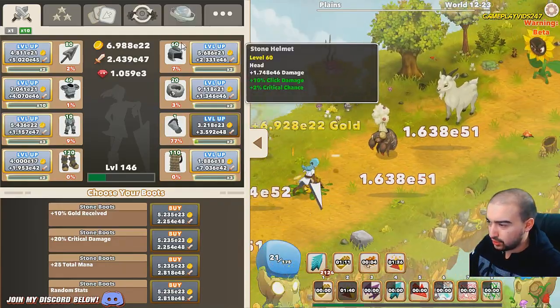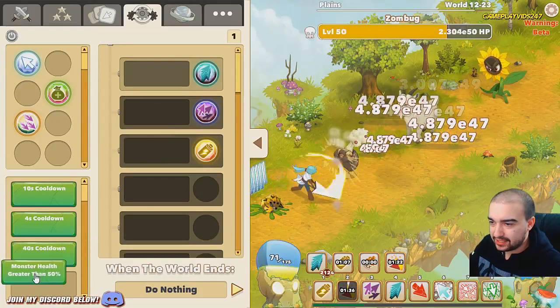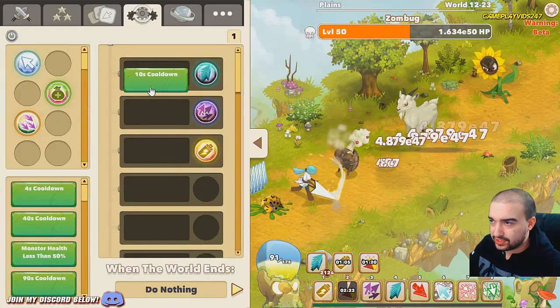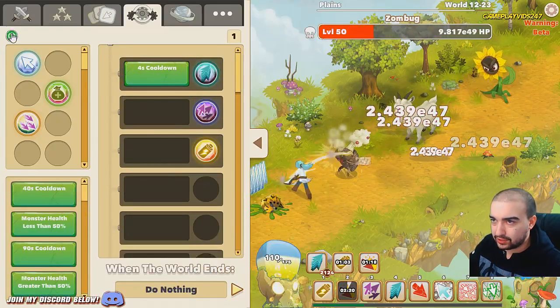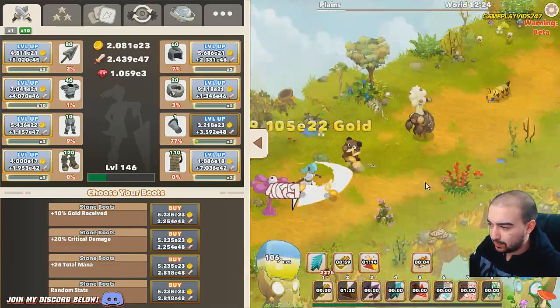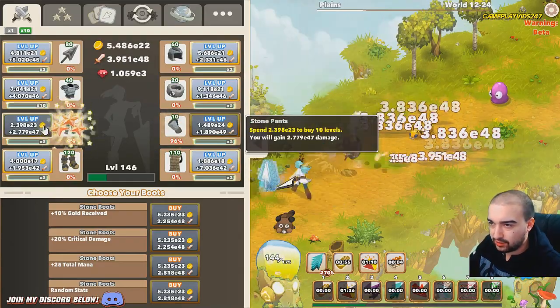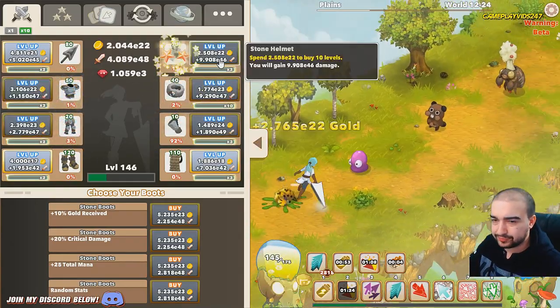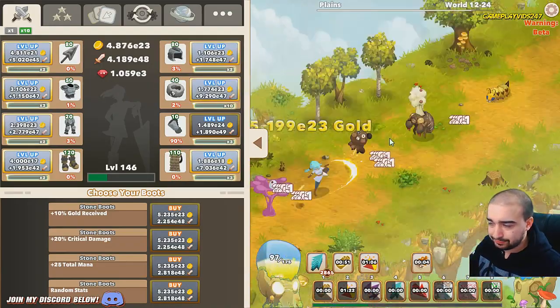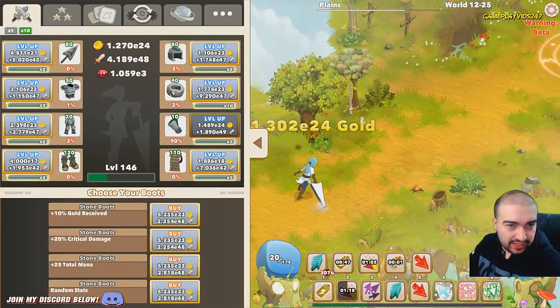The only reason I use the automator at this point is to always use big clicks for me - I want the automator to keep big clicks as an always-active stat because I'm so sick of pressing the button myself. I'll use the automator to press the buttons for me to use the buffs. That seems to actually be working out pretty well.